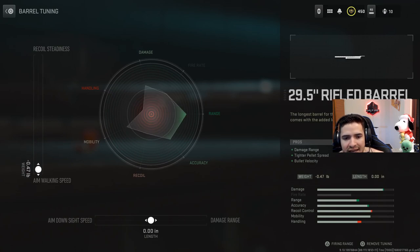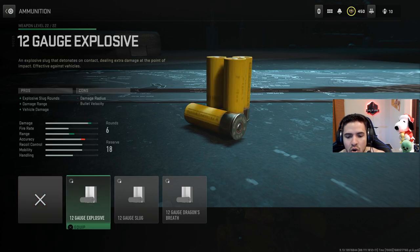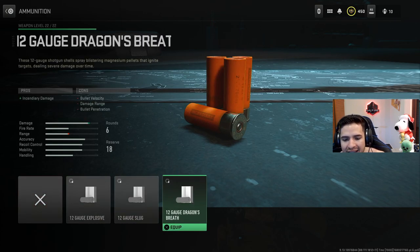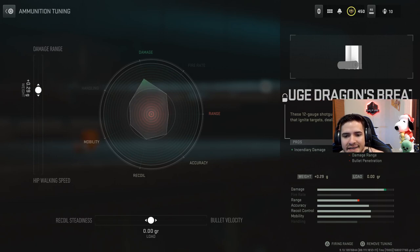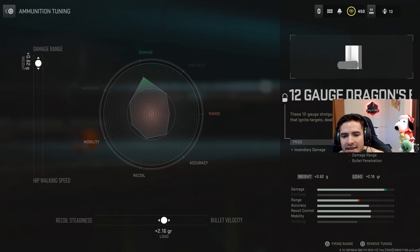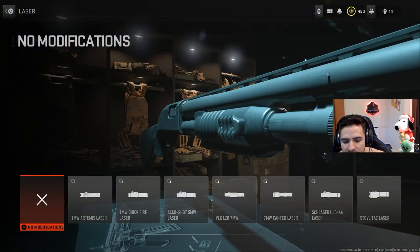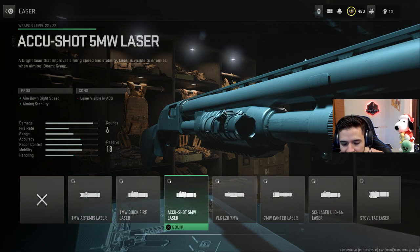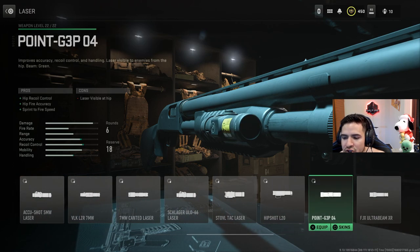For the barrel tuning, increase aim walking speed a little and then damage range just a little bit. No underbarrel on this one. For ammunition, we're going with the 12 Gauge Dragon's Breath round — increase damage range a bit and bullet velocity all the way to max. For the laser, since it's a shotgun we want good hip fire, so we go with the 0.G3P04, giving us hip fire recoil control, hip accuracy, and sprint-to-fire speed.